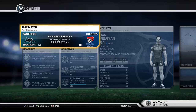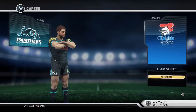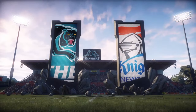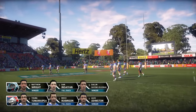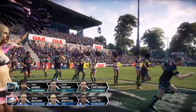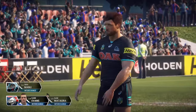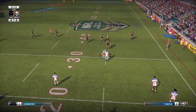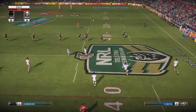Hey boys, welcome back to some more Beer Pro, taking on the Newcastle Knights in round 21 of the season. It's going to be a little bit of a change up in terms of the camera angle. Pretty much the whole Beer Pro series I've just done with the standard Beer Pro camera, which I think looks really nice. But I feel like the issue with it is it's hard to put people into holes — it makes the game look a little, it just doesn't look as smooth. So I thought I'd change it up to the standard gameplay camera size. I like this camera angle probably more.